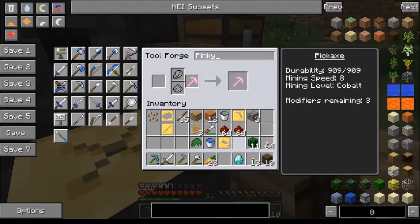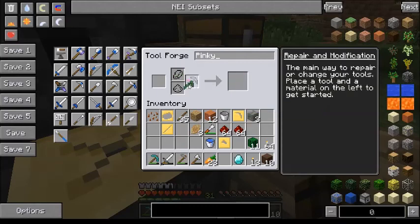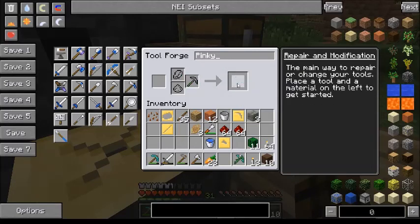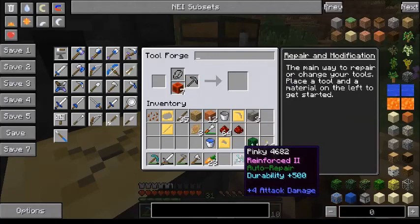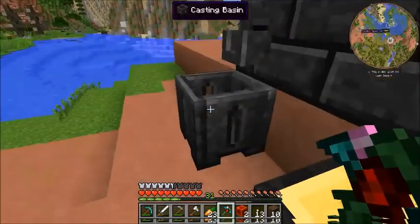Now we can add some modifiers. I have this already all cooked up. I made a ball of moss using my chisel — I turned some regular stone into mossy stone bricks. Nine mossy stone bricks in a block formation will give you a ball of moss, which makes Tinker's tools have auto repair. So we got auto repair. We have diamond, which adds 500 durability. Yeah, cause we have no emeralds. And now we're gonna put some redstone on it. Alright, now we have haste, which makes it mine faster — it's like efficiency. Eventually we can put things like luck and such on it.